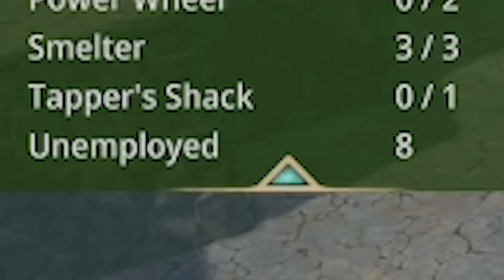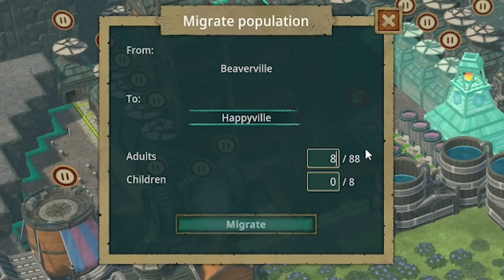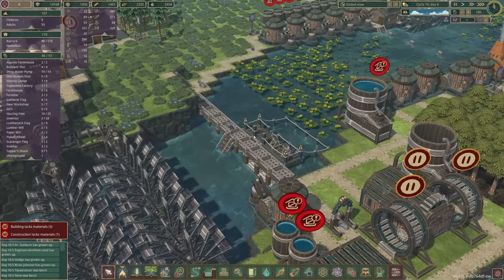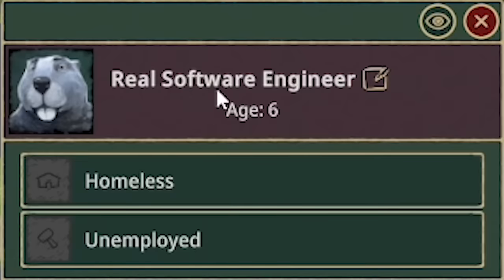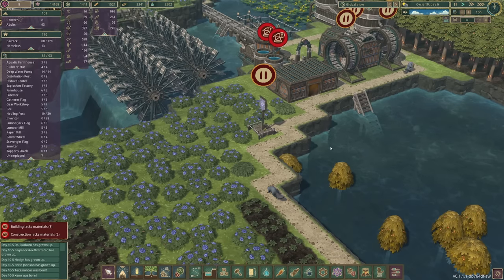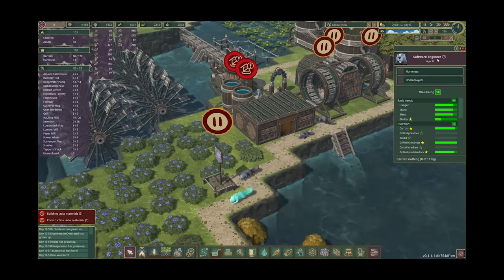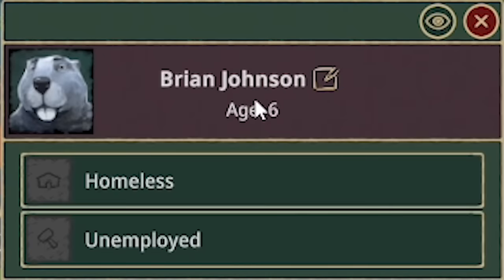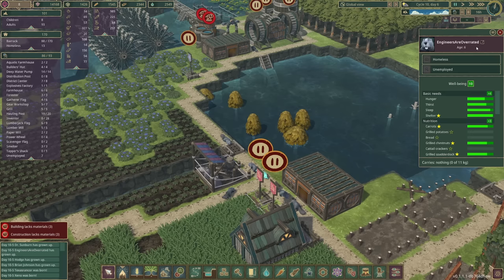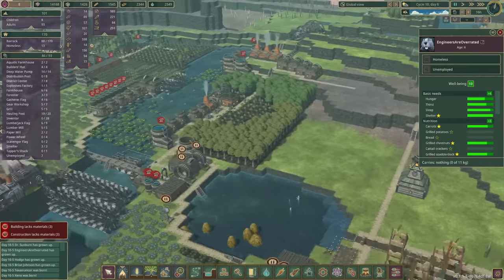Over in Beaverville we have eight unemployed beavers, so I'm literally just going to migrate eight of them over to Happyville because we've got big plans over there. We should see eight people crossing the dam. Who's this little guy - 'Real Software Engineer'? I guess they're an engineer as well then. 'Software Engineer' again - what's with all the software engineers? Welcome anyway guys. We've also got Hodge, Brian Johnson - engineers, really? Come on guys, I thought we were over this.